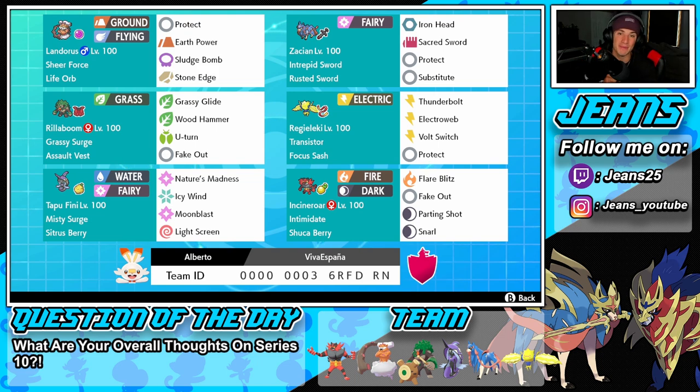Starting with this squad - in the top left corner we have Landorus with Sheer Force ability, Life Orb as item, Earth Power for STAB, and the other three moves are Sludge Bomb, Stone Edge, and Protect. You cannot have the best Series 10 team without the best Series 10 Pokemon, and that is going to be Zacian in the top right corner. Rusted Sword as his item, Intrepid Sword as his ability, so every time we hop into battle we get a free Attack boost - that's just broken.